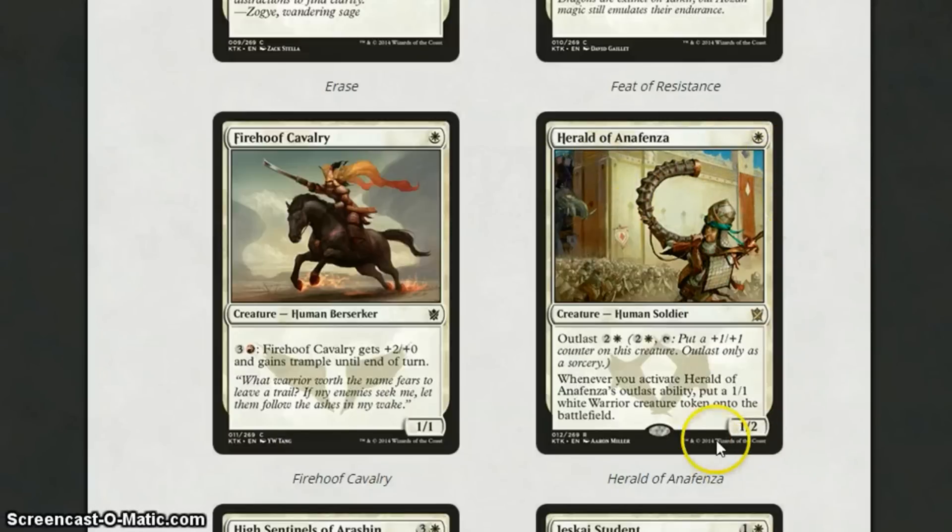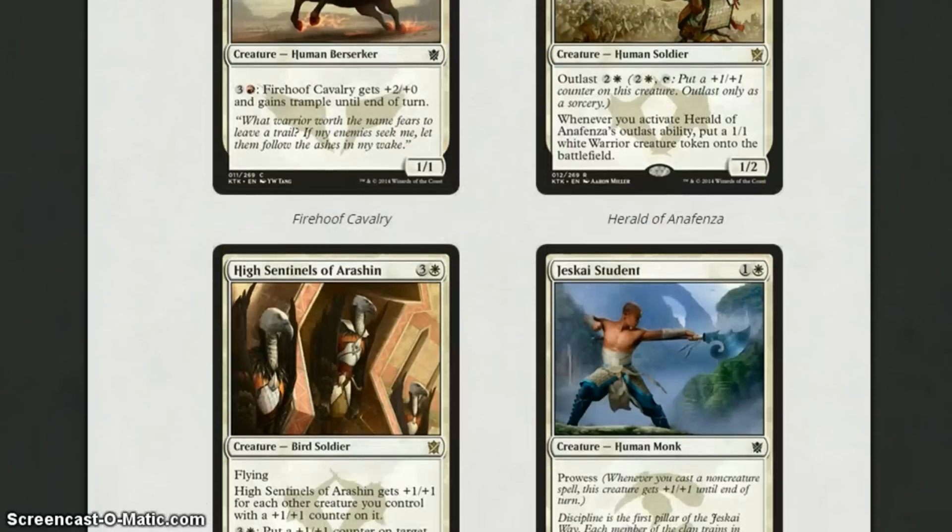Herald of Anafenza is 1 mana for a 1-2 with Outlast for 3. Whenever you activate Outlast, you get a 1-1 Soldier token. I really like this, because when you then play a card like Abzan Ascendancy, putting a +1/+1 counter on all your creatures, they all get the boosts from each other — flying, vigilance, first strike, deathtouch, and stuff. This is one of my favourite cards. I think it's going to be a bit like a Packrat storm-type effect, running four of these in a deck with four Brimaz and Elspeth. It's a really strong card.